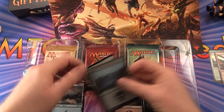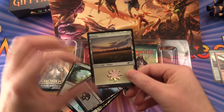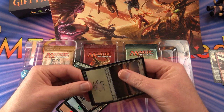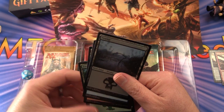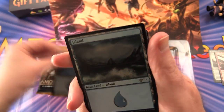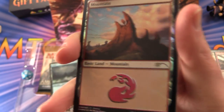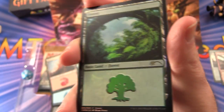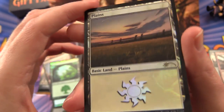Let's take a look at these land cards. These are foils as well. One's all bent out of shape — I probably did that when I was opening it. Not fond of the packaging. These are all full art lands. We've got a foil swamp, a foil island, a mountain — I like the foiling on that one, it's cool — a forest, and the plains. Sun shining down there.